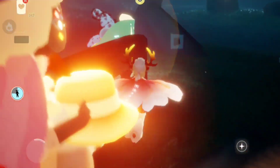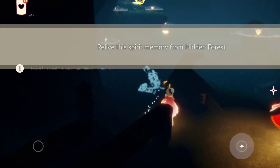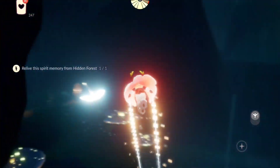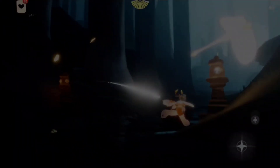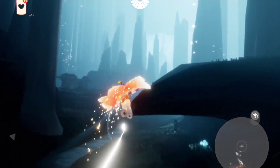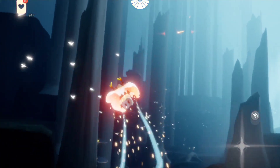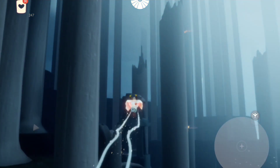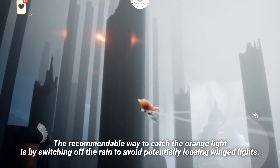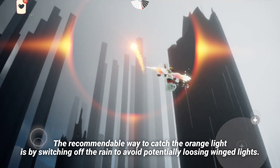Now this is the last memory, and the next thing we are going to do is head to the broken bridge to collect the orange light. To perform this task, there are two ways to do it easily: one is by lighting the white candles at the end of the bridge, basically summoning the jellyfish and switching off the rain; the second is by waiting underneath the fallen tree branch near the butterflies. The fastest way though is by chasing it right away, although this requires a lot of game strength.